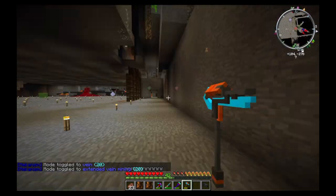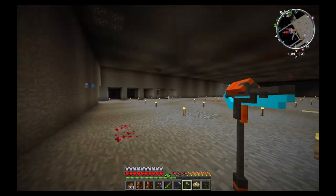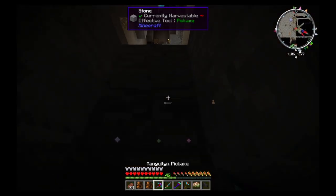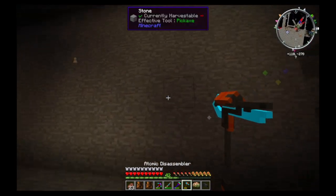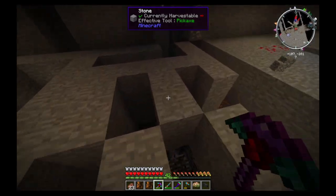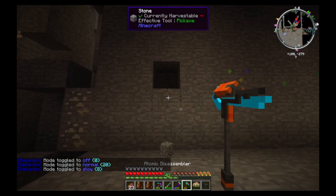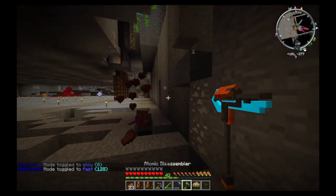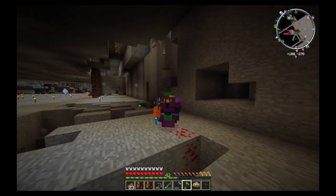We can do extended mine veining, which takes a huge chunk. It takes a huge chunk - just look at how much we've taken out from a single hit. If we hold shift again, you can see we can toggle mode off so we won't actually hit anything. We've got normal mode speed, slow speed, fast speed - which is the same as insta mine. Absolutely crazy. This is why I wanted to make this tool this episode, so I can mine between episodes and get lots more ore to build future items.